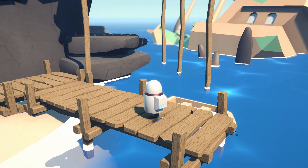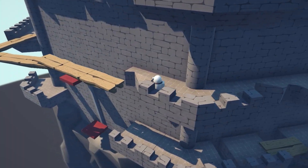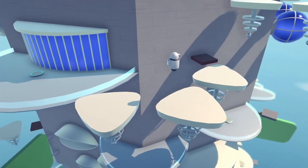A quick recap — so far there is a rough draft of the following levels: Pirate Bay, the medieval castle, and an ancient temple.